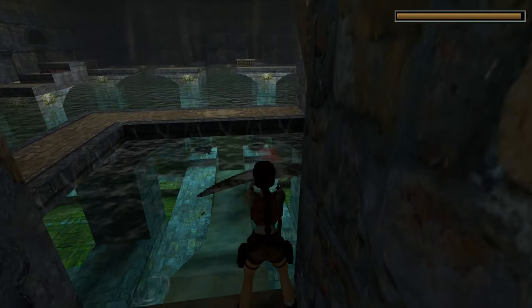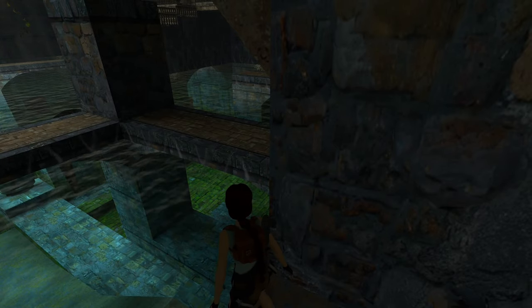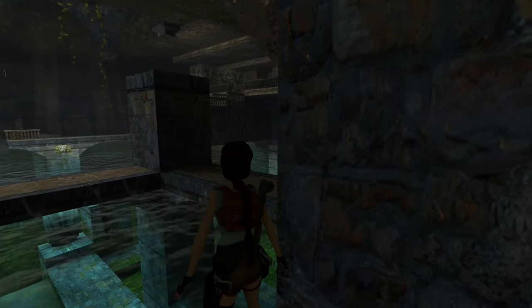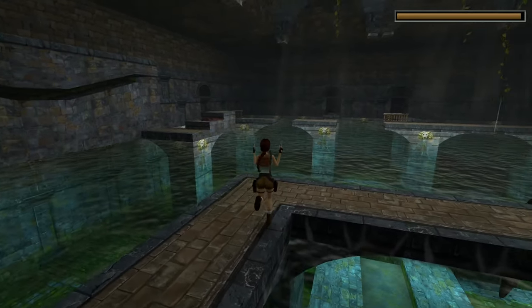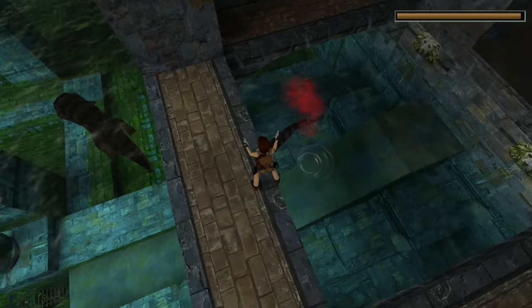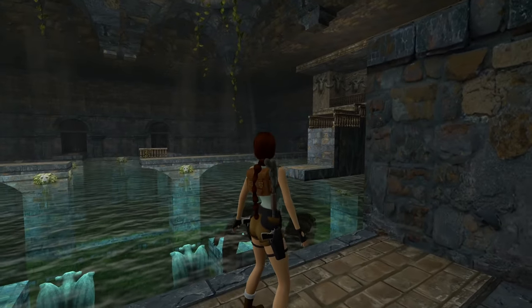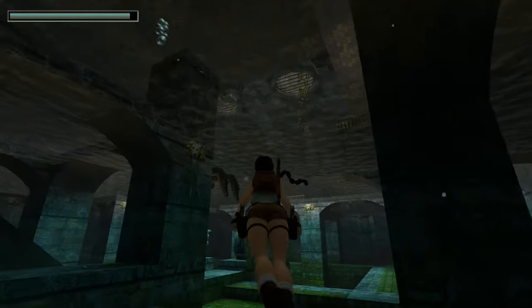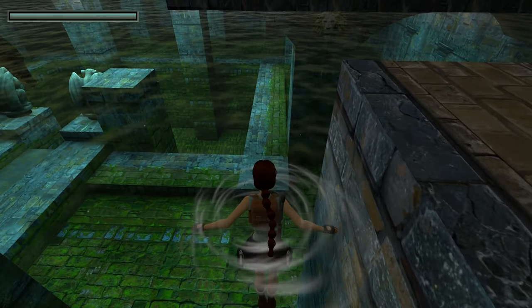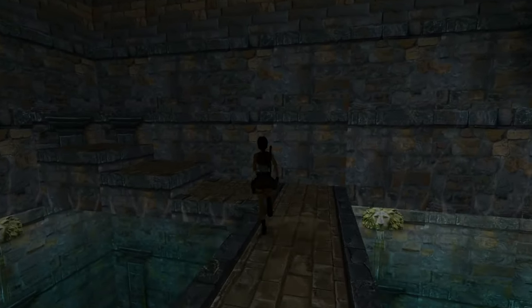Where are those crocodiles? There they are. The other one's way over there, so we should be okay for now. It's come to say hello. Fantastic. I can head straight to that great big middle door, which I might do actually, after I've had a quick look over here. There's underwater doors and all sorts. This appears to just be a dead end for now.